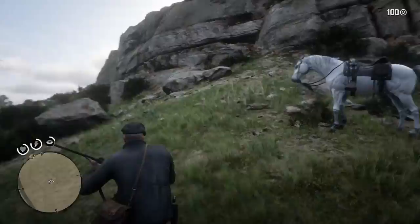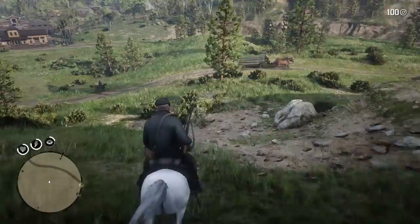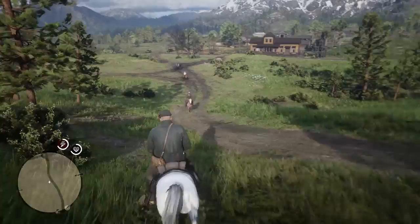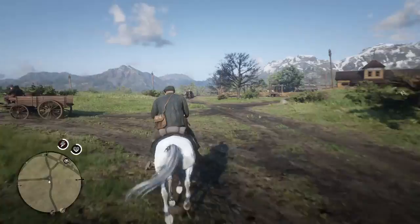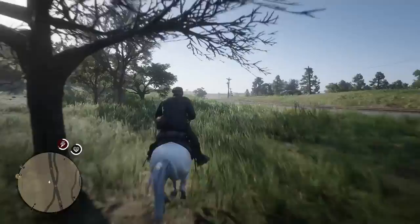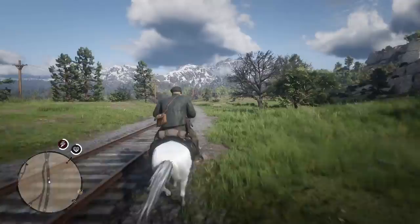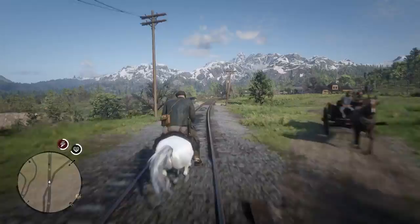That's three tips out of five — two more to go. Tip number four involves being on your horse, and I think it's so underused. If you press the R3 button, or the left analogue stick, when running on your horse, it will actually give you a boost to your horse bonding. And not only that, after doing it enough, once the horse bond reaches a certain level it will also boost your stamina, which makes it so much easier to get around the map.